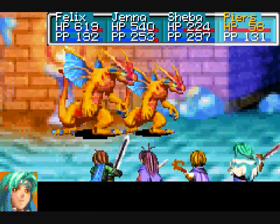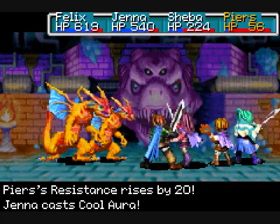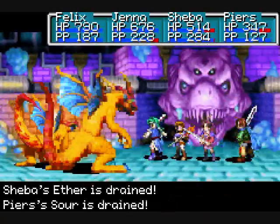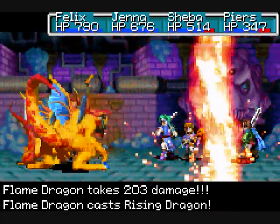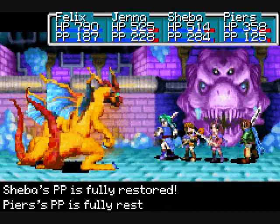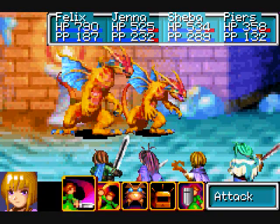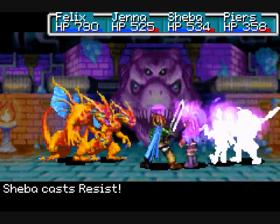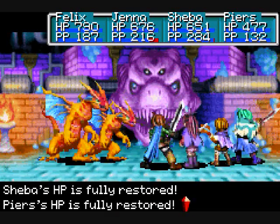Resist. And you're going to keep casting Diamondberg, and hopefully Piers gets healed in the meantime. Okay, he does — that's good. Oh yeah, they also have this: they drain one Djinn from everybody. It's not a big deal, though. Rising Dragon to Jenna, which is going to hit her hard. Spring is set, a bunch of recoveries. Why aren't you dead yet? Should be dead by now. Probably hit him with one attack and the little dragon will fall over, and all I'll have is the big one left.